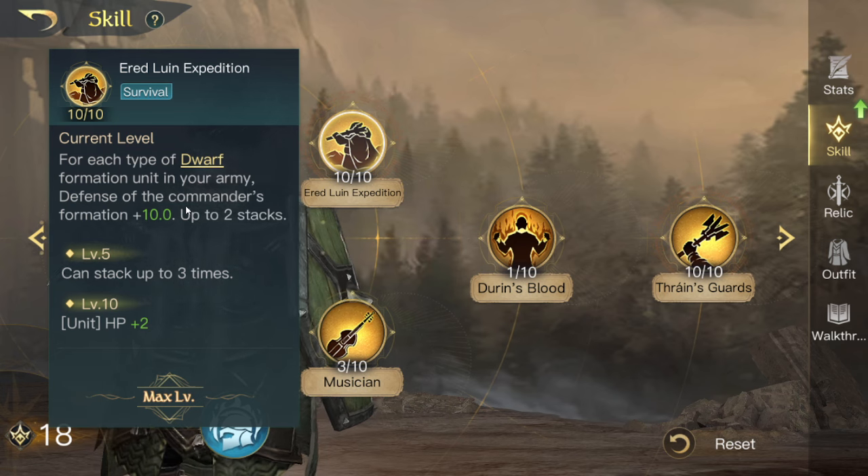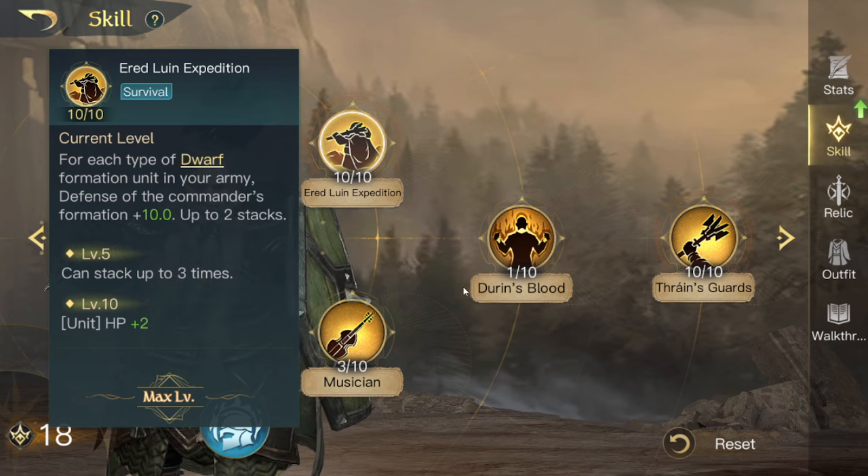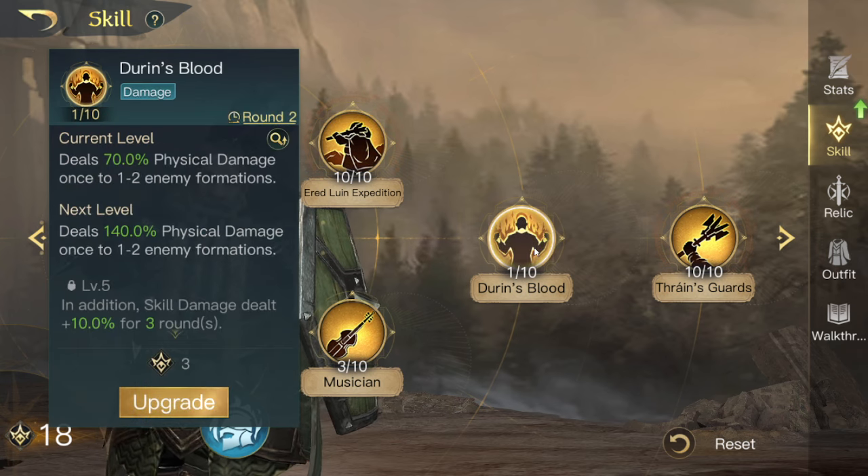If you put something like a Swan Knight, a Troll, or a Great Beast on him it works pretty well. But we'll go into that later from a unit perspective, as we're currently in skills.